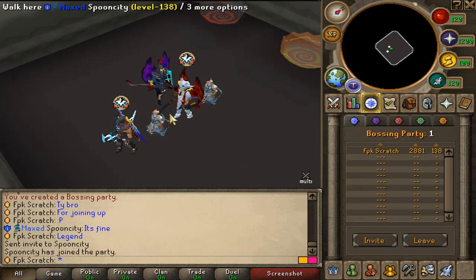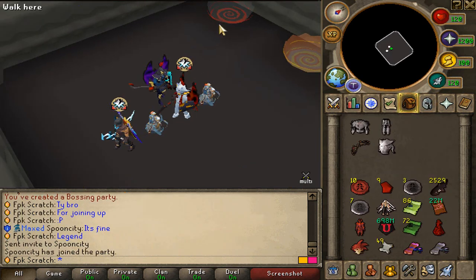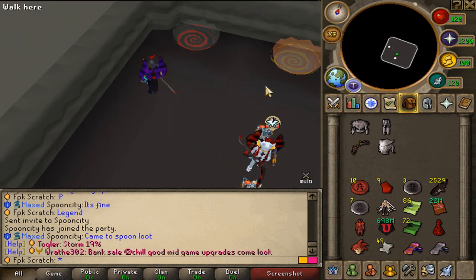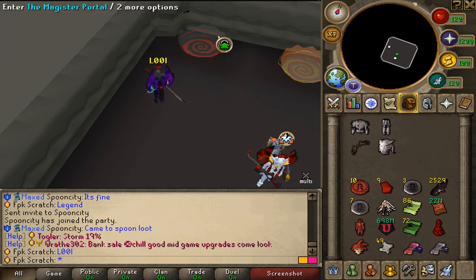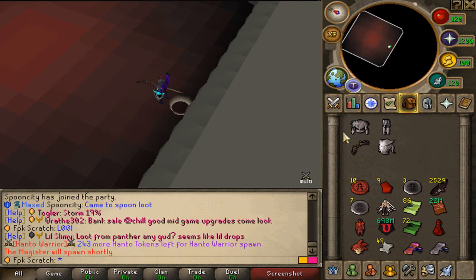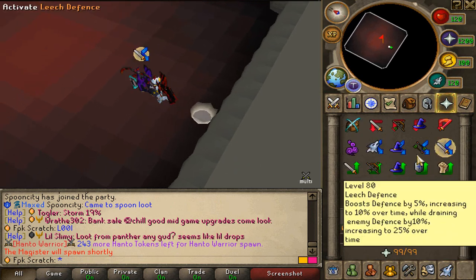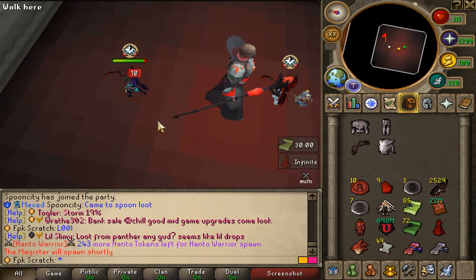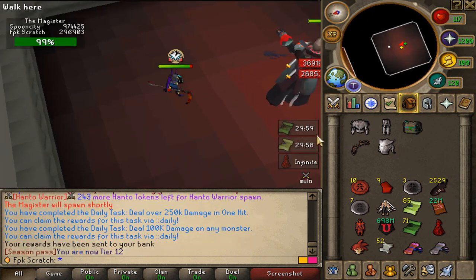Big shoutout to Spoon City who is gonna be helping me out so I won't be alone — he said I owe him some loot. We are starting with the Magister, which in my opinion is the easiest one. Let's use our scrolls and potions.